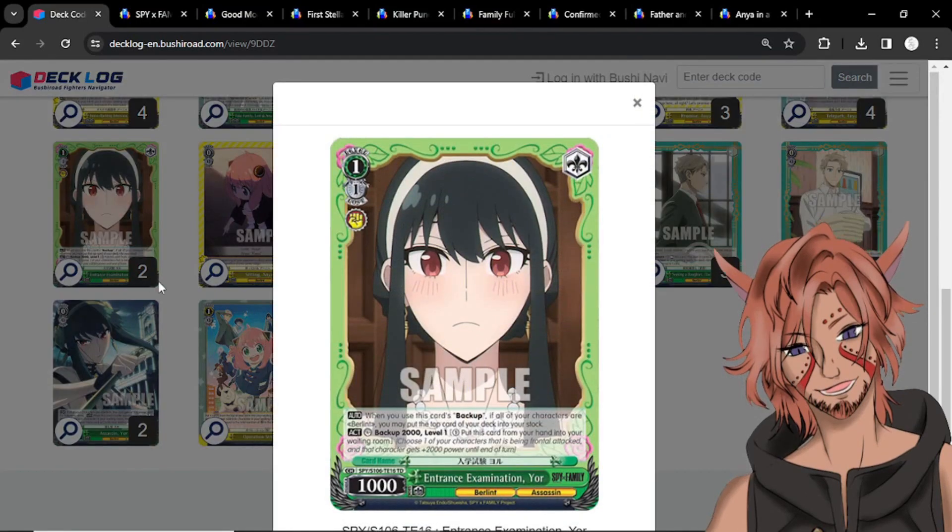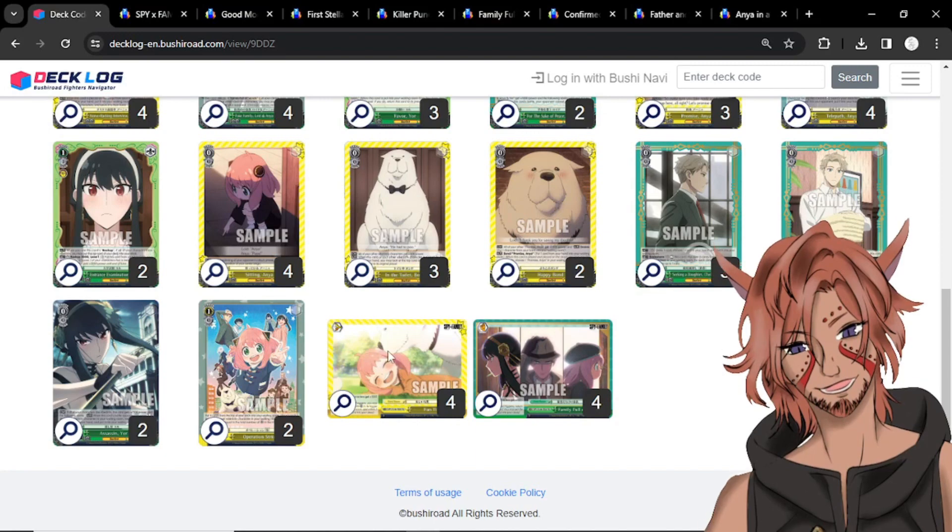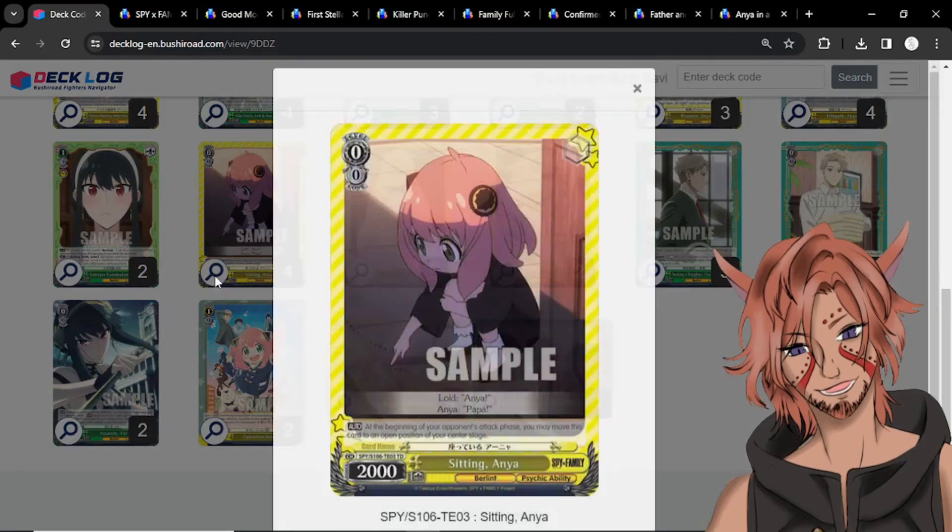Next we have two copies of Entrance Examination Yor — a 1-1 2k backup. When you use the card's backup, if all of your characters are Berlint, you can put the top card of your deck into your stock. So it does blind stock but it pays for itself. It also has a crit trigger in case you do trigger the choice and you want to add it to hand. That is it for the 1s.